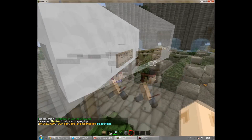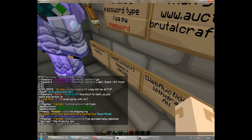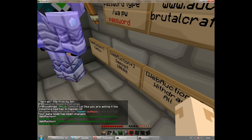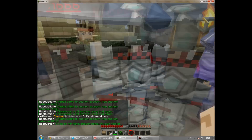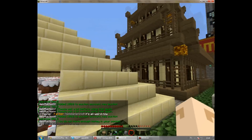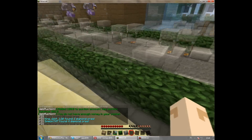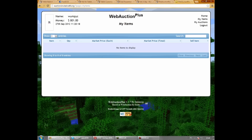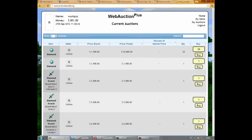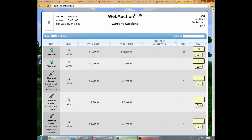If you want to buy something, you need to deposit your money by clicking this sign here. I should now have $801 on my account — and yes I do. There's nothing cheap enough to buy, so I'm going to deposit some more money.